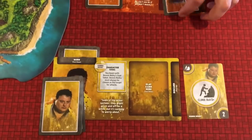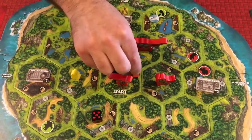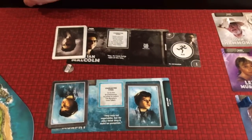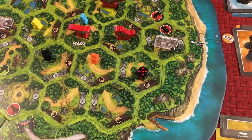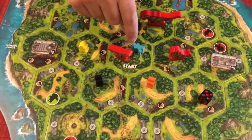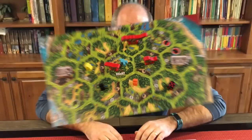Dr. Grant chose to run - simple, just discard and move. You can't run into a spot with a dinosaur. Malcolm is going to run the other direction to draw the dinosaurs out. Timmy chose to sneak, and he has to roll to see if he's successful - he got higher than a two, so he succeeds. When you sneak, you lay the character down to show he's hidden. We'll see what he does at the start of his next turn - that's the end of round one.